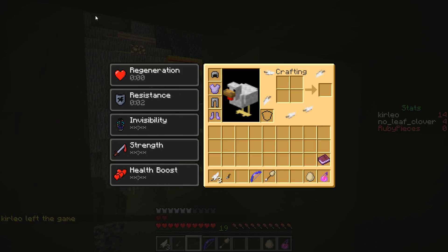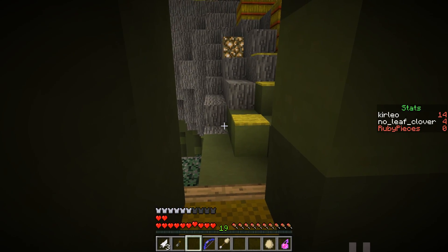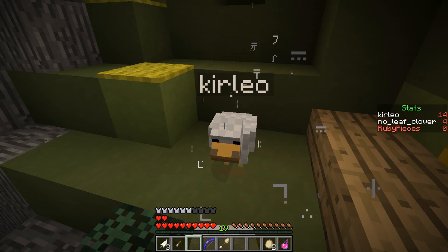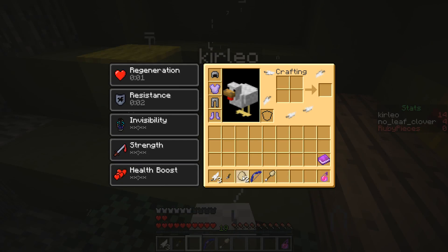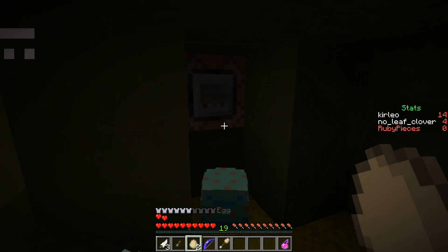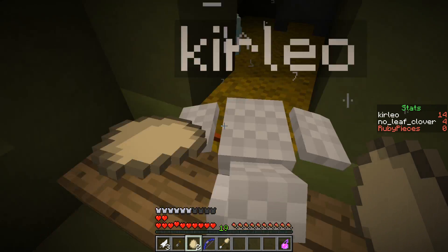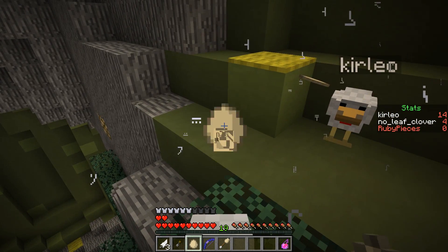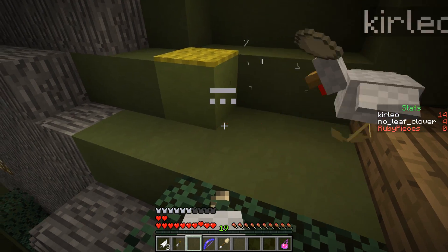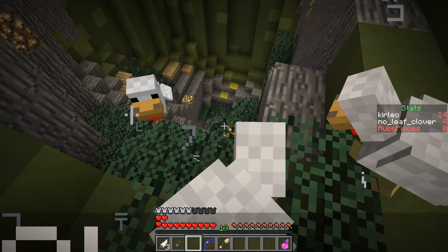Did you disconnect completely? Yes she did. Okay, we'll be right back once Kaleo is back. And here we are again - Kaleo is back! She made it back up and got the particles, so we both have the core now. We are cool chickens! And we have some more eggs - now we have a super cool baby.